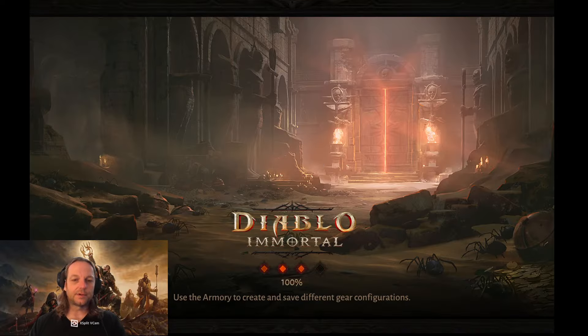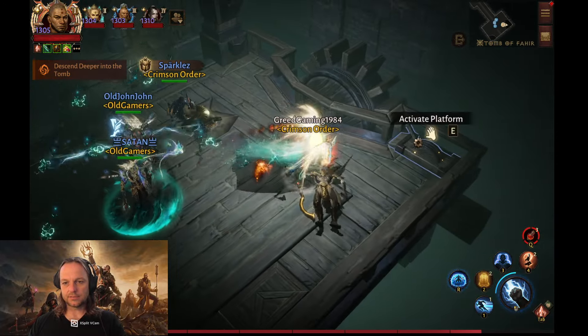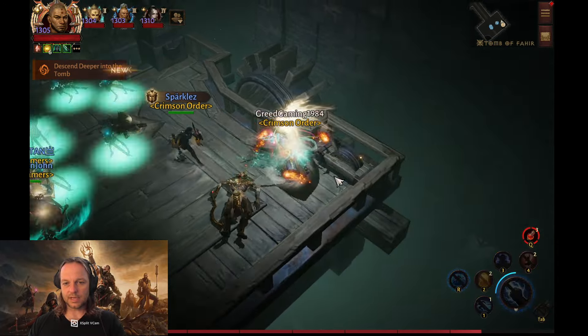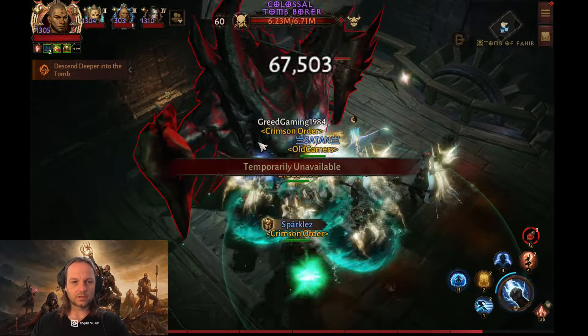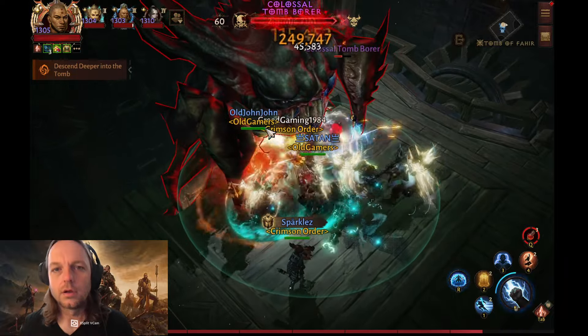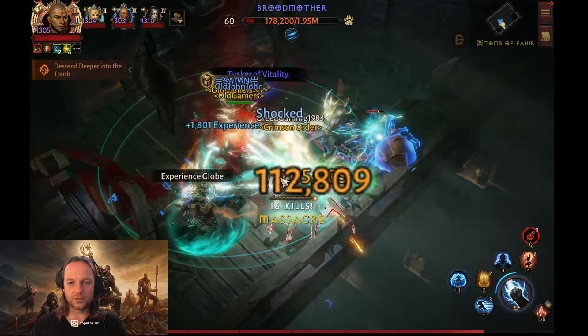I'm not too worried about rotations right now until we get to the bosses. It's doing really good — I'll talk about the build in between, like on this elevator here. So I'm running a two-piece banquet and a two-piece gloom. And of course my void spark just kills everything.